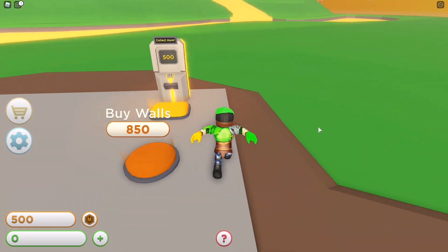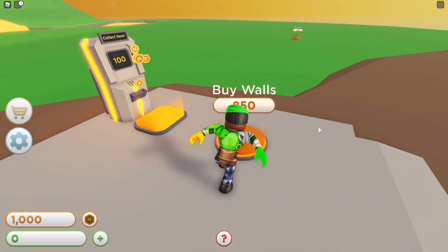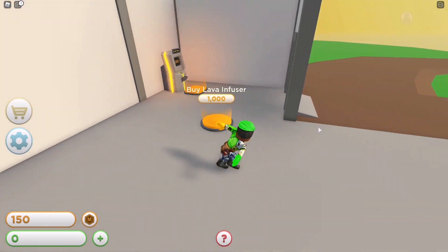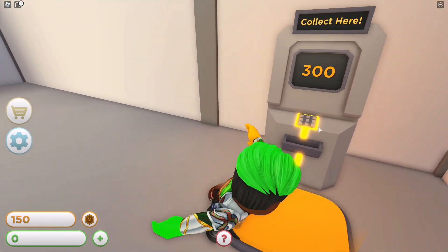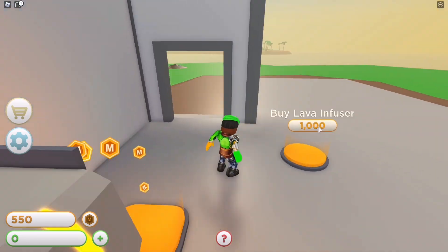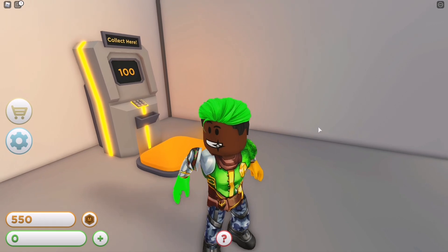Then we're gonna have to buy the walls, which we can grab now. So now we just need to buy almost everything — we're gonna buy a lot for now.